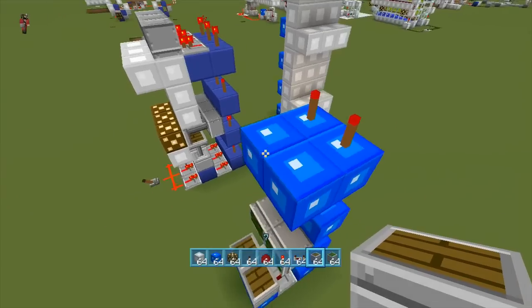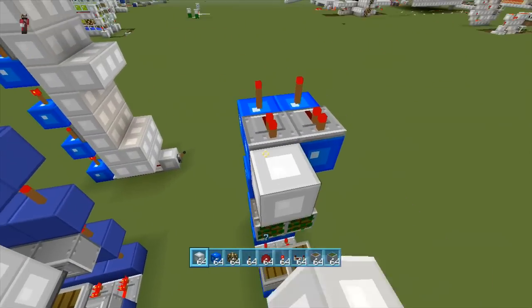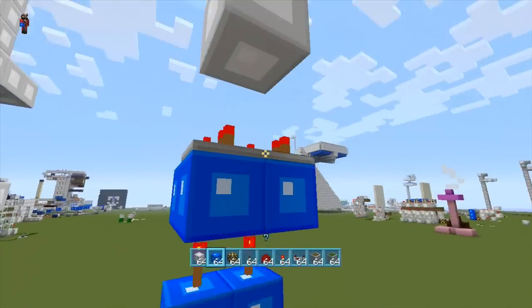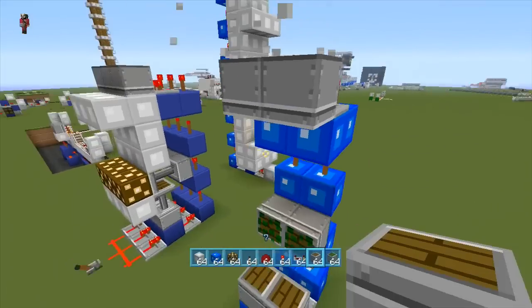We have to have the ones that push them down, so repeater, repeater. Go up another block — like so — and then the normal piston, normal piston. And that's pretty much it.